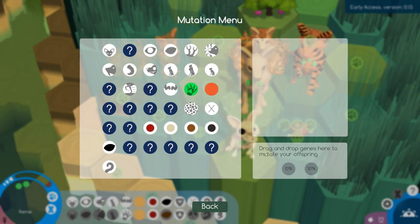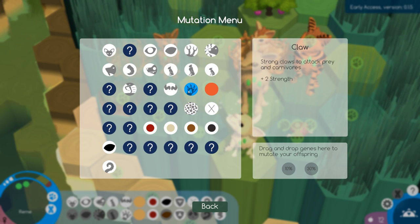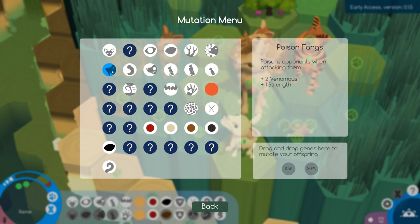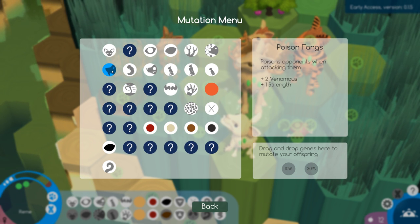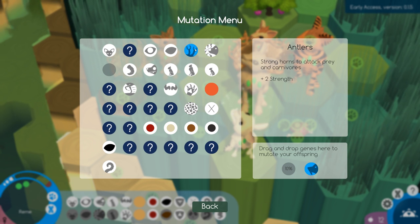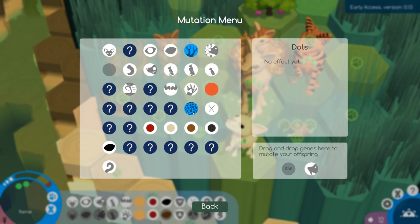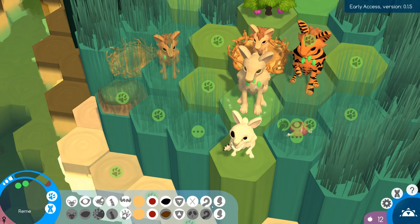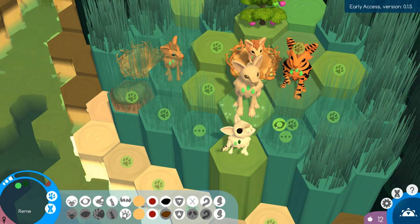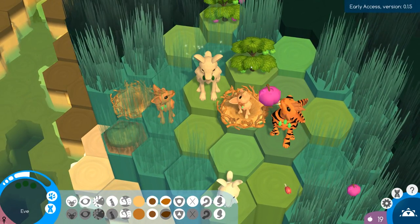You can drag and drop genes here to mutate your offspring. Claws I think are cool, but I saw one earlier that was like poison - that's pretty sweet. Let's give it a high poison fang chance. What's another cool one - antlers? Maybe something for gathering. Blind eyes - blind animals can only act within a pack mate's sight. That's kind of weird, not sure why you'd want that. We're gonna go with claws - that seems like a cool mutation. Now there's a chance of getting that mutation in the future, which is pretty sweet.